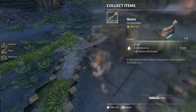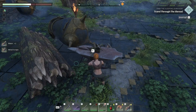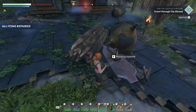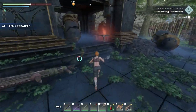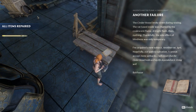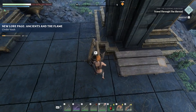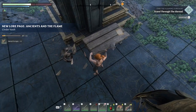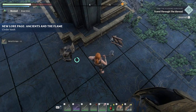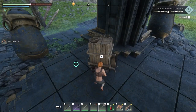Grab some water. Sometimes you'll come across an anvil like this where you can repair your items — makes good sense. We've got some lore here too. There's a little bit of a hidden storage — and a blue item, and another one.